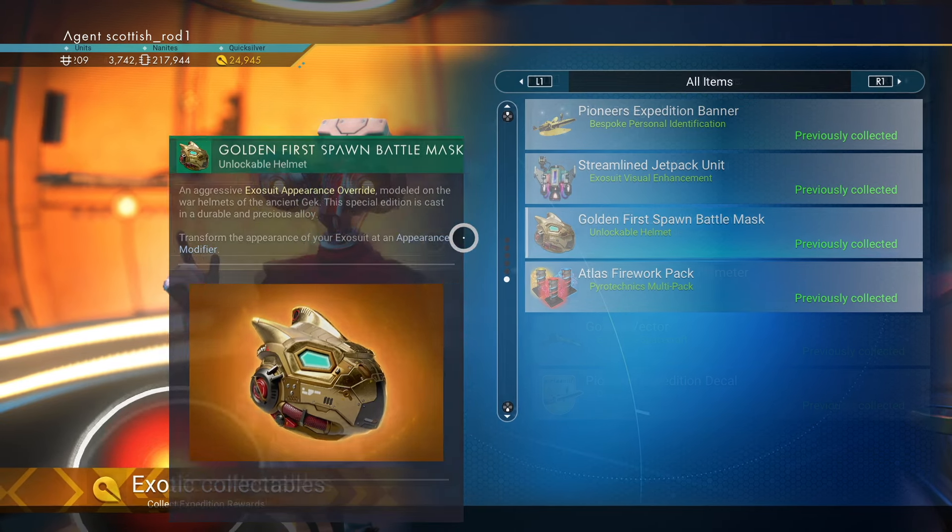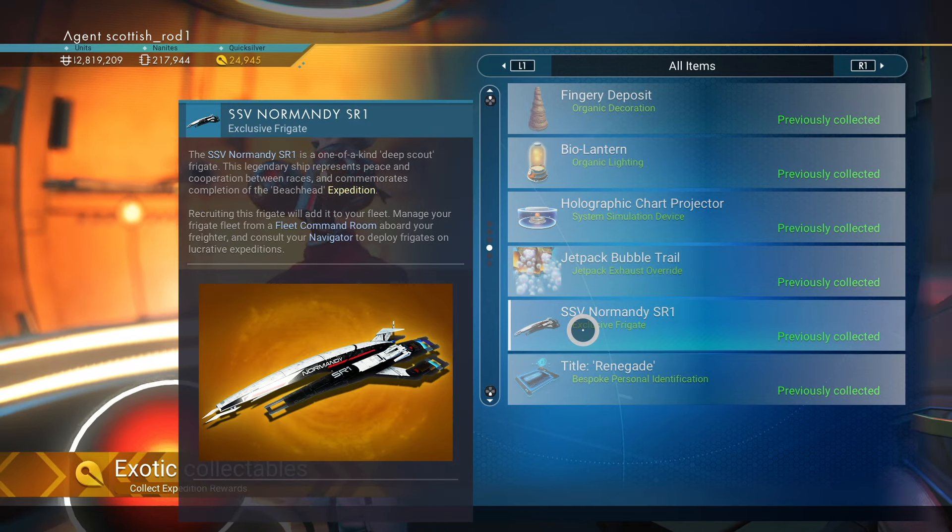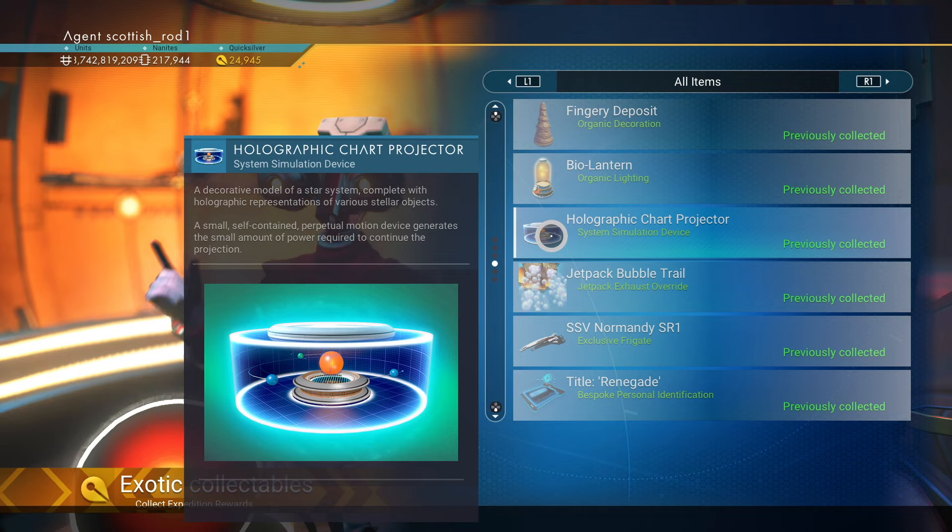The two things I liked most about Expedition 1 were the mask and the golden vector. The Normandy from Expedition 2 is really nice looking, but it's only really useful if you're starting a new save and you're doing the freighter stuff.